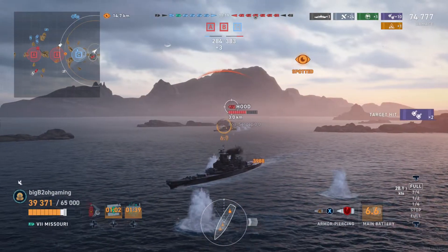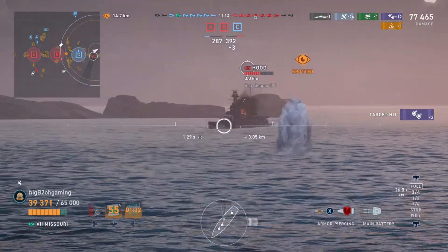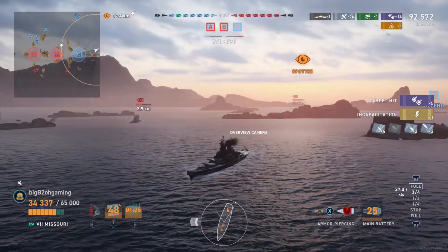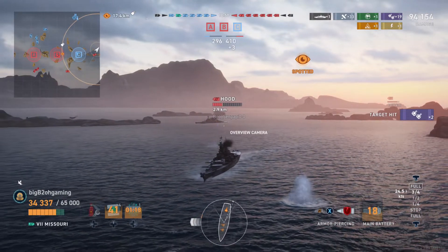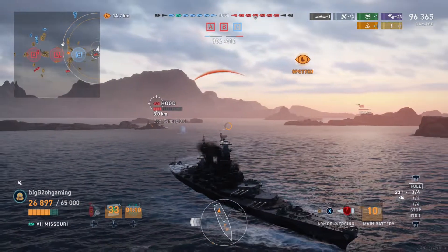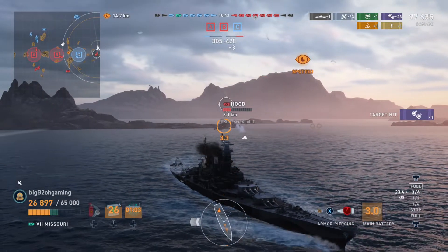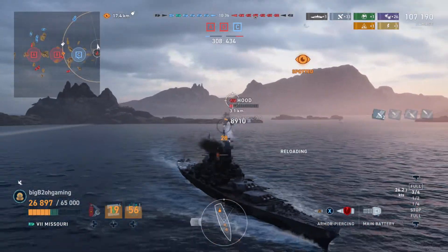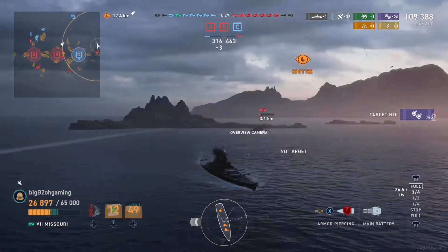He is within secondary range and I'm able to set him on fire. The Hood is doing the little wiggle where he is bow-in, shoots his front turrets, then turns broadside to shoot his rear turrets — but it doesn't matter since I can just shoot him straight through his bow. I incapacitate one of his turrets, and he turns broadside again, so I turn away. He somehow pens me through my stern with some good RNG, but I keep sailing away and turn back in towards the map so I'm not stuck on the border.